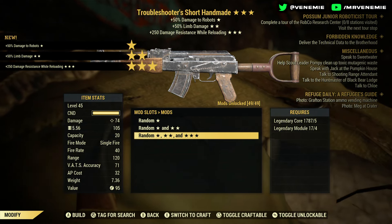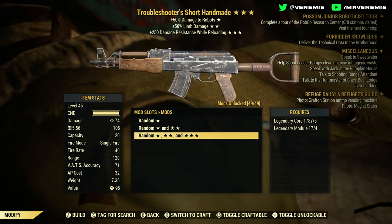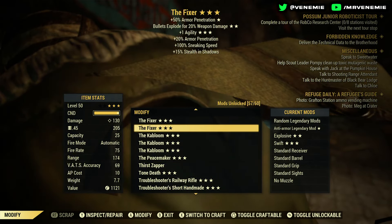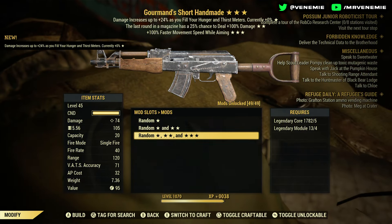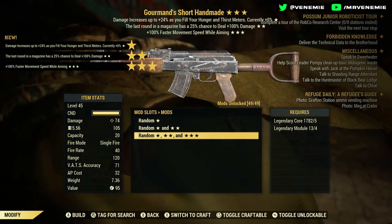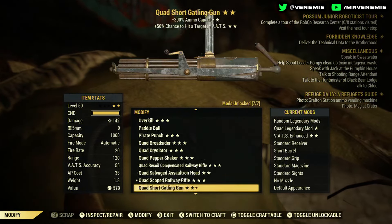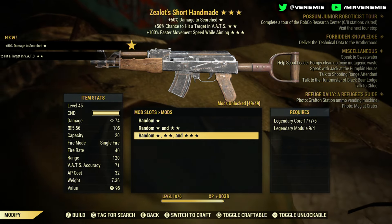Troubleshooters — I'm not even going to read out the attributes. It'll be going in the bin almost immediately unless one of you really wants it and messages me on Xbox. That'll go in the script pile — it's 40 script for somebody and it at least makes them happy. Next: damage increases as you fill your hunger and thirst, plus faster movement speed, last round in the magazine has 25% chance to deal 100% damage. If you're interested in any of the weapons you've seen, remember to comment hashtag Venemy.